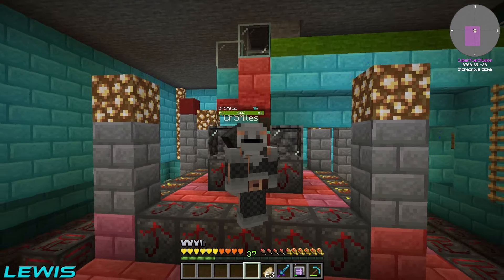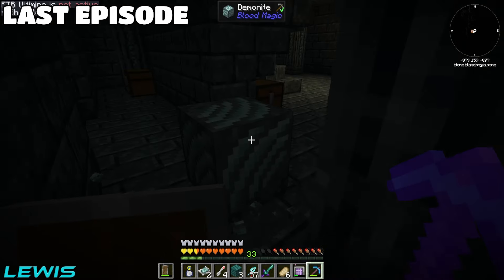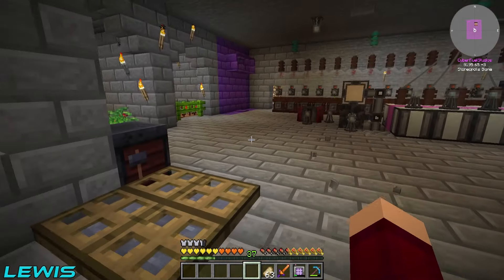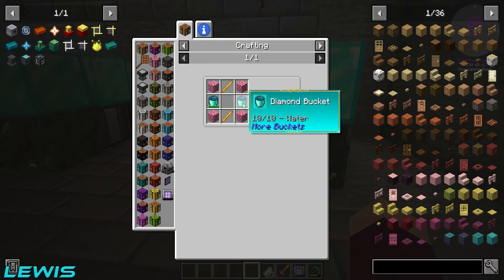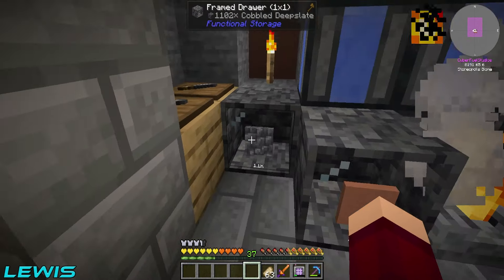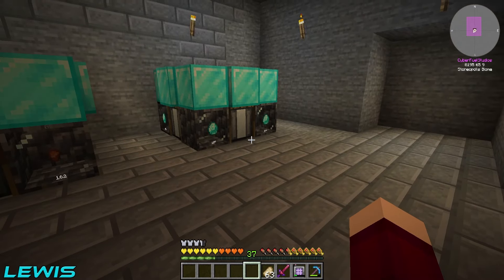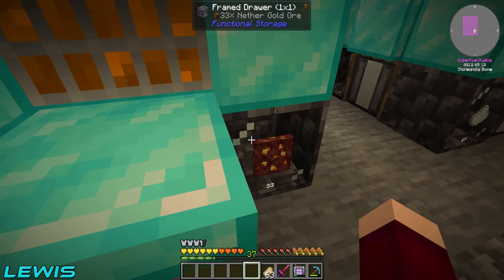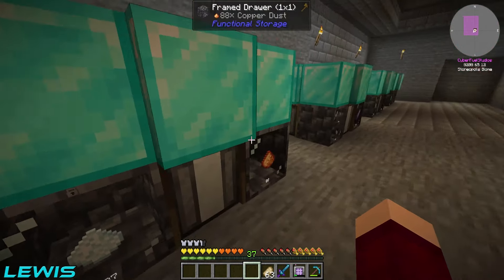Hello everyone and welcome back! In the last episode we went to the pathways to the endless realm to get some demonite ore, which we then used to make a tier 5 blood altar. That let us make the specialized input upgrade for our strainers. Since then we've done a bit of reorganizing — we've set up quite a few of these specialized upgrades. We've got diamonds, void copper, tin, nether gold, and we're swimming in diamonds now.